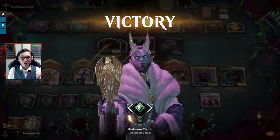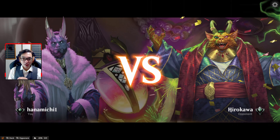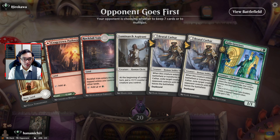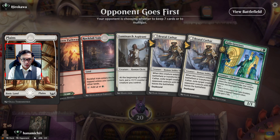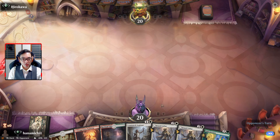Boom, and that's how it's done! I'm glad I got the meme going. We're up against Hirokawa next. I actually got the deck to work like it's supposed to - it's amazing. I'm actually drawing a decent amount of lands, which is surprising. I think we can keep this hand.